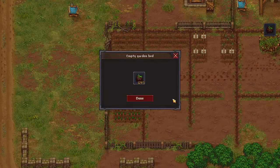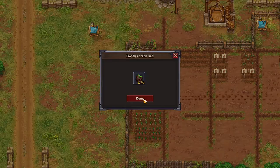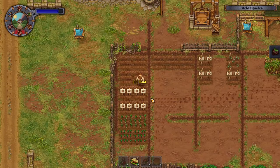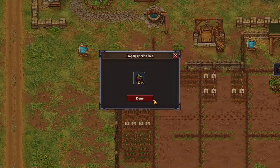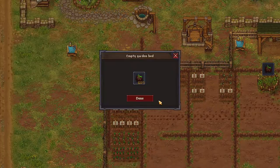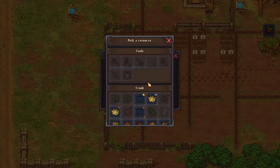We're always gonna need some carrots. And then here, that's fine. I'd like to keep it even. So I'll put that. Fertilize, fertilize, fertilize, fertilize. I wonder what's a good way to get more seeds.